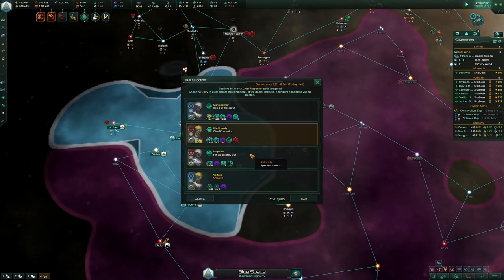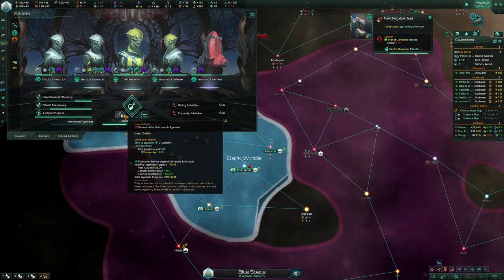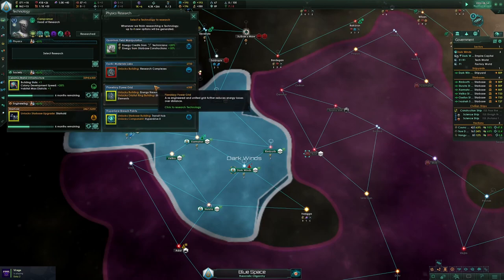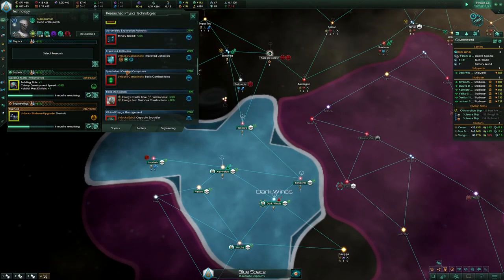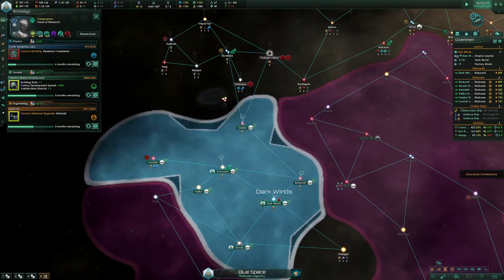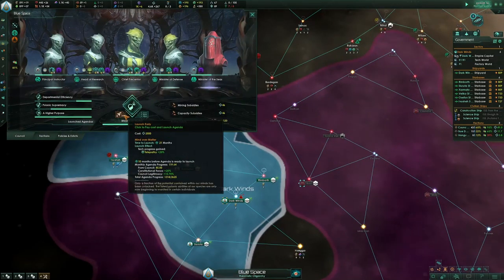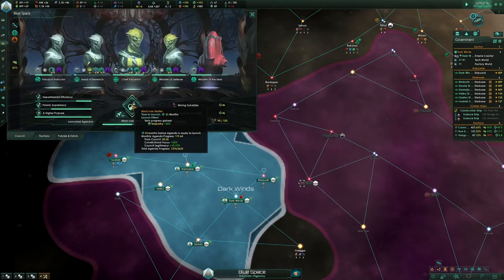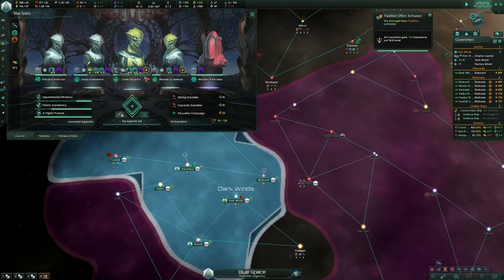I'm not going to choose because it's going to randomly select — either of these leaders is fine. I don't even have a weapon — you need a weapon, and that weapon is always disruptors actually. There's nothing else.